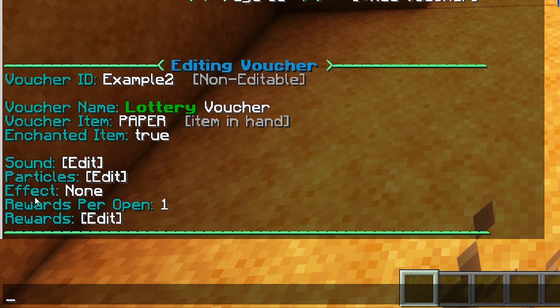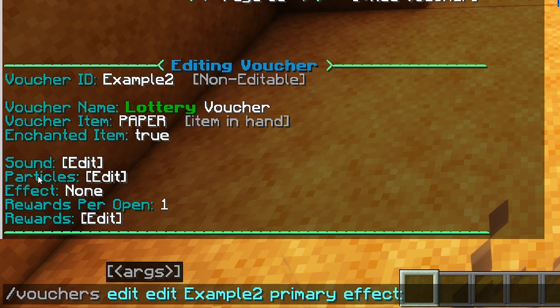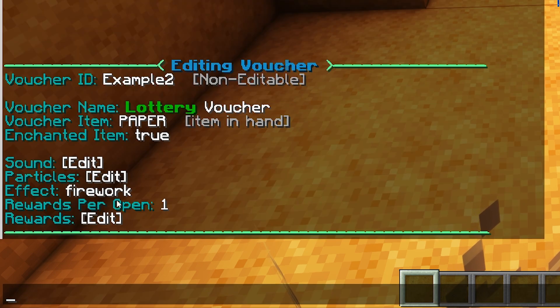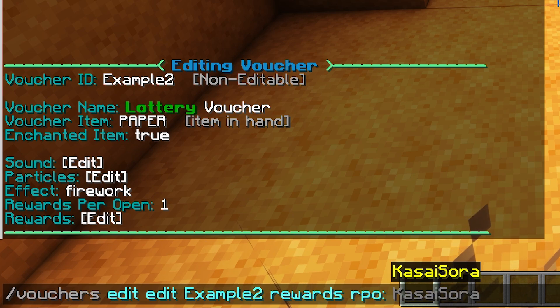Over here you're also able to add an effect. When you click on none, you can set an effect — right now there are only two effects available: firework and lightning. I'll go for firework, press enter, and there we go — now we have the firework effect. Then there's rewards per open, which is currently set to one. If you want more, you can set it to, for example, five, meaning that now I will get five lottery prizes.